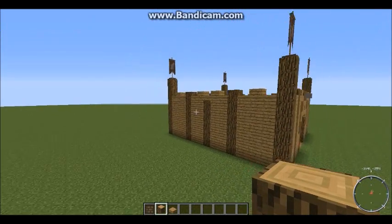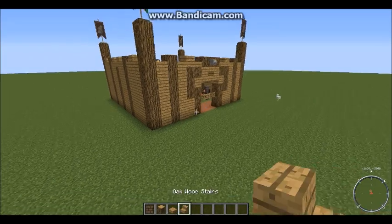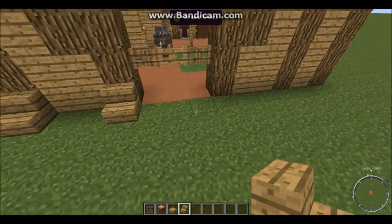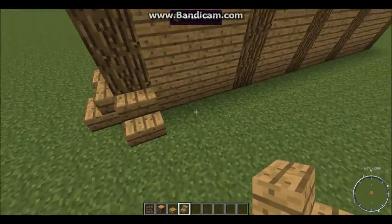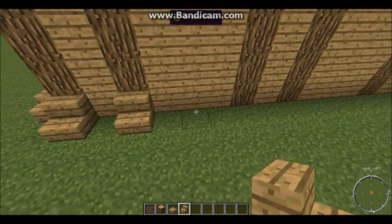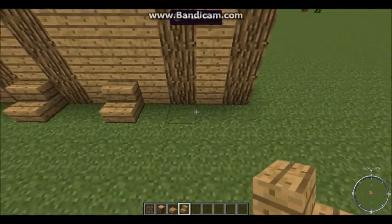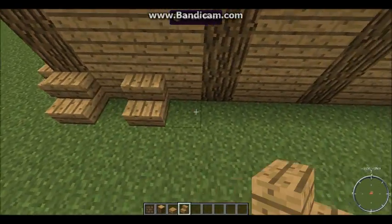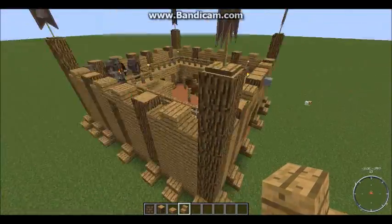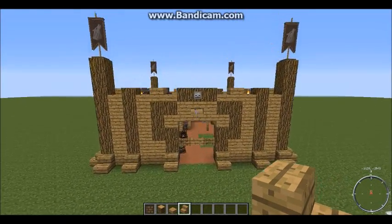Now that's looking a little better, a little more diverse, but I'm not liking it yet. So we're gonna take oak stairs and make a little support thingies, just to support it. And once we're done with that, the outsides will be looking a little better, and we can make battlements, because it's not quite complete without them.